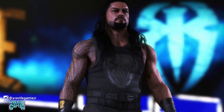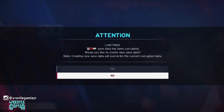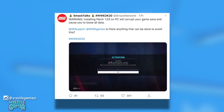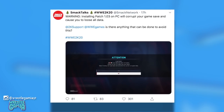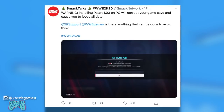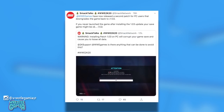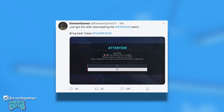But whilst this patch was mainly there to improve the game, catastrophically, players found that if they downloaded the patch — that they presumed would help them play the game — they actually found out that their save file had been corrupted. Tons and tons of game hours gone in an instant. YouTuber SmackTalks tried to warn people on Twitter saying: 'Installing patch 1.03 on PC will corrupt your game save and cause you to lose all data. 2K support WWE games, is there anything that can be done to avoid this?' He then followed up saying WWE games have released a second patch for PC users that downgrades the game back to 1.02. If you never launched the game after installing the 1.03 update, your save game might be okay. Others unfortunately weren't so lucky.